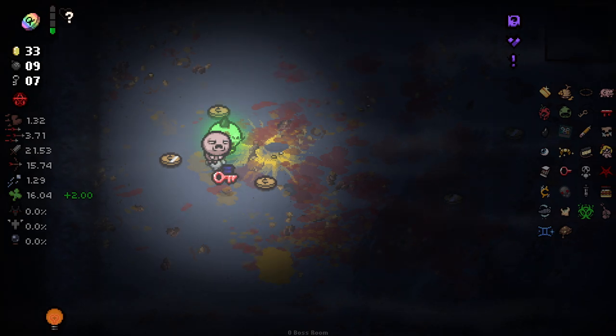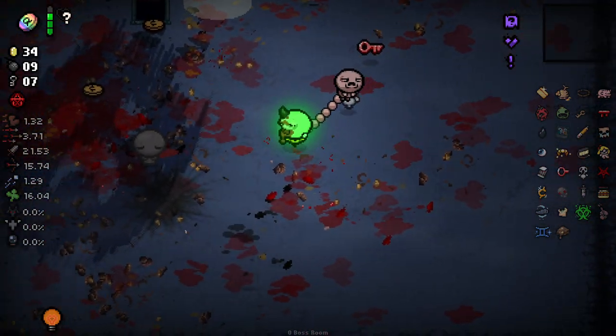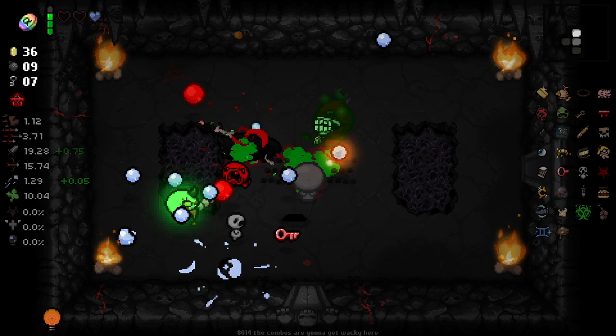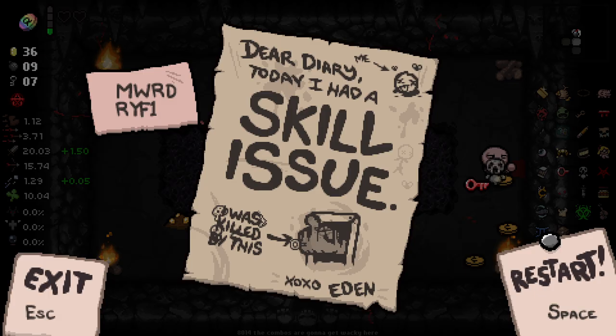I did it! Somehow I did it — holy shit! Eden's Blessing. There it is: defeat Hush three times. We did it! That was tragic. We go down — I think I'm on one HP. After all that pain, a door mimic? My god. Either way, we finally unlocked the alt path. I hope you guys have enjoyed this one and I'll see you guys in the next one.